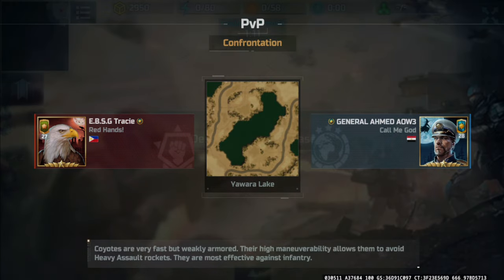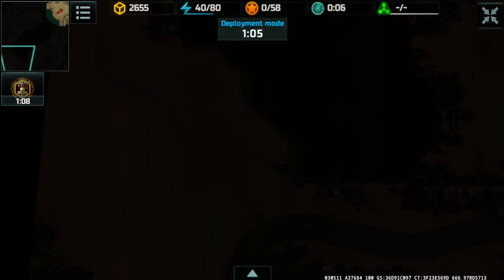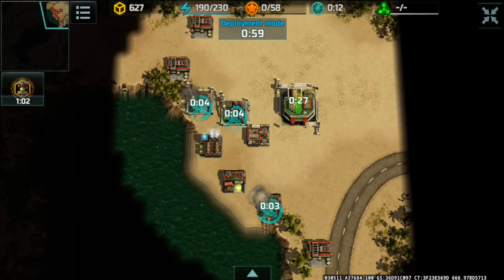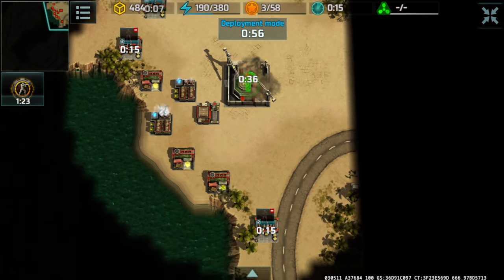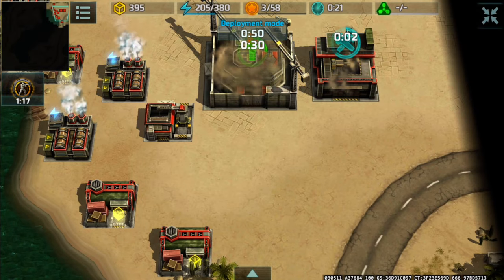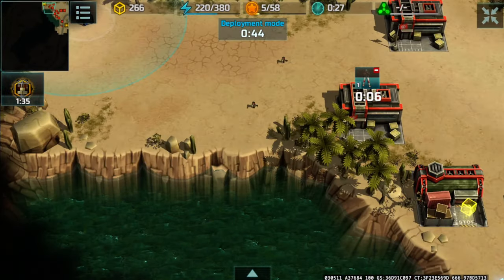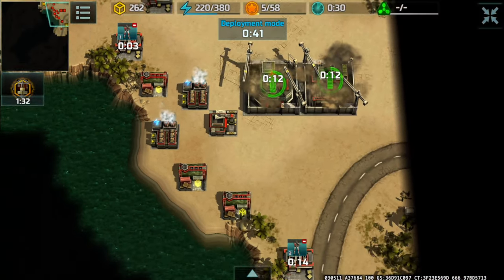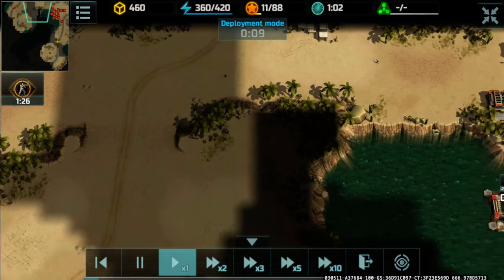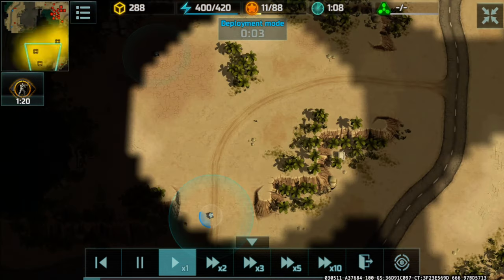I'm located at the top right-hand corner and General Ahmed is at the bottom left-hand corner. We start things off with a boost to decrease the upgrade time, then went back to upgrading. We got those riflemen out early. Once that finished upgrading I switched to the gold scouting boost and went for the Kaimans.